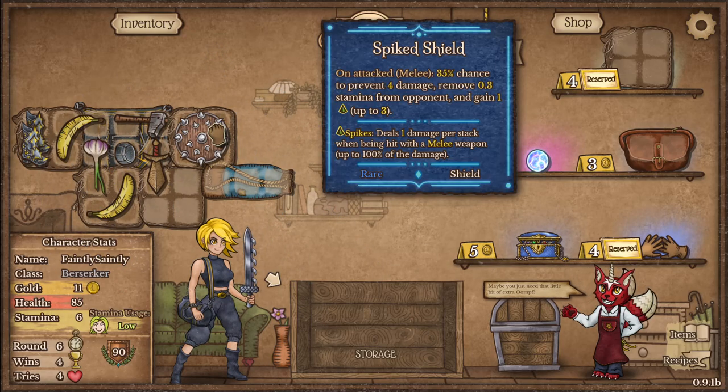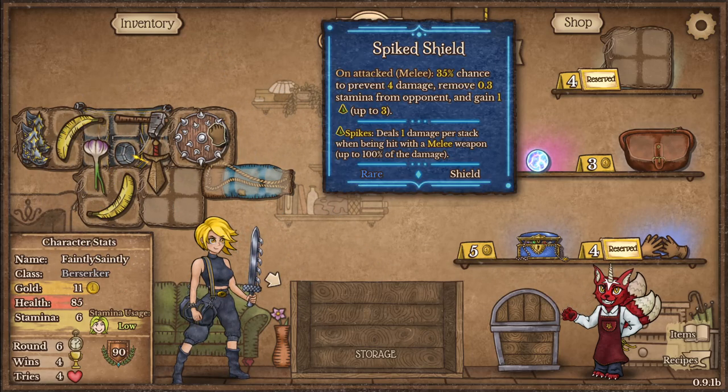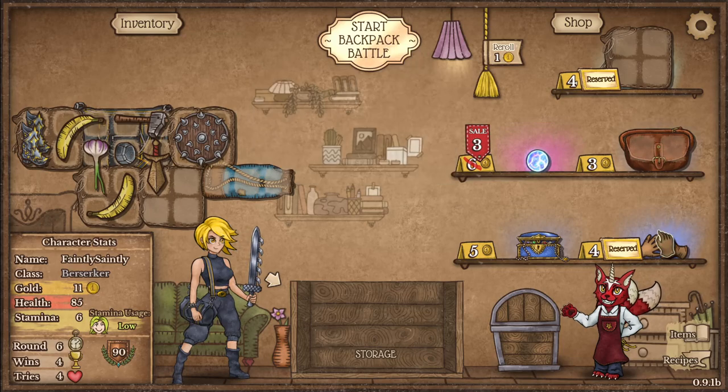Spike shield: on attacked, 35% chance to prevent 4 damage, remove 0.37 from the opponent and gain one spike — up to three. That's just a nice little thing to have.